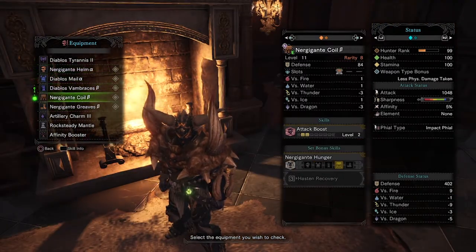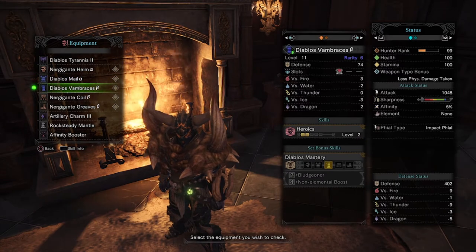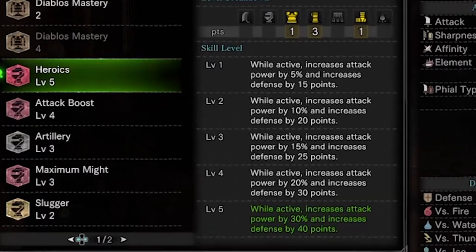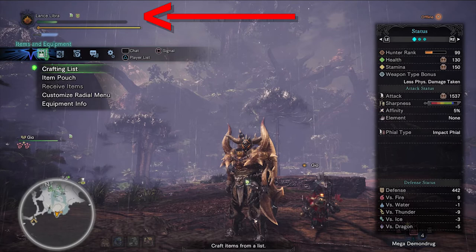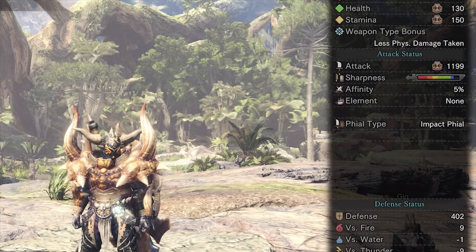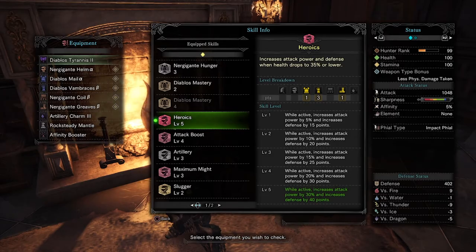The last armor set that I use is a mixture of the Nergigante set and the Diablos set, focusing mainly on Heroics. At level 5, the skill will give you 30% of your base damage and an added 40 defense when your health drops to 35%. Please note that I only recommend this set if you are confident in your skills. I personally think the added 40 defense is pretty useless at 35% HP, as most tempered monsters would one-shot you at that level of health. I do think that instead of giving us 40 defense, it should give us increased crit chance, crit damage, or a higher evasion chance — but that's just me.